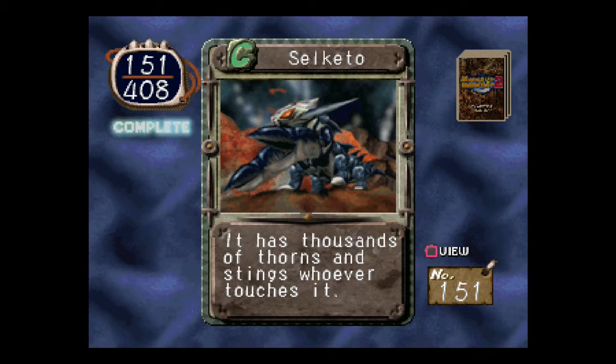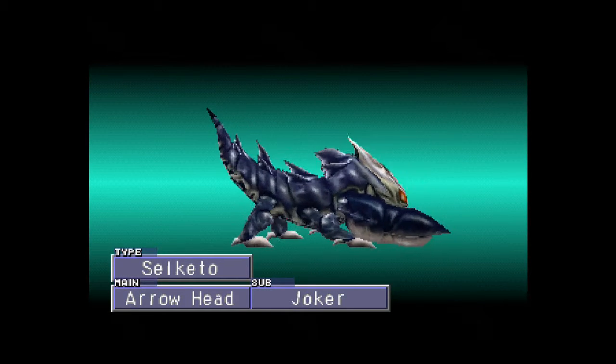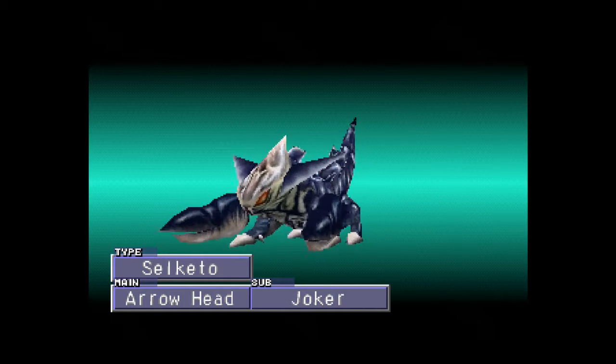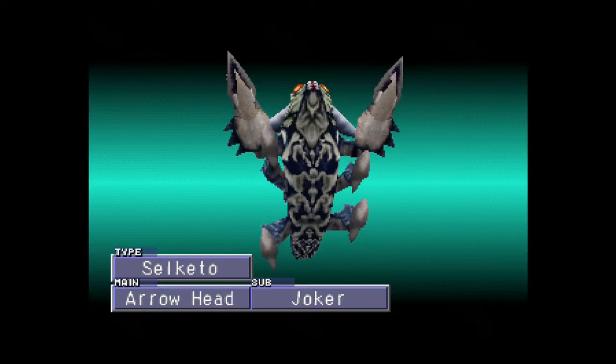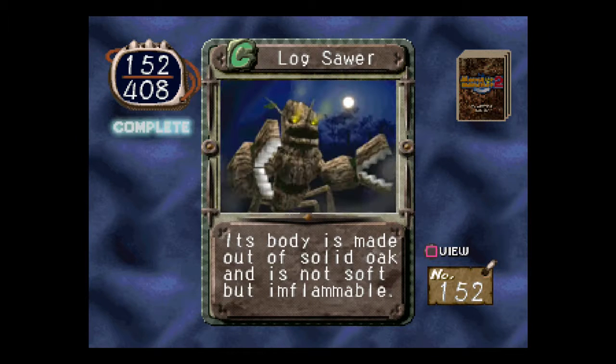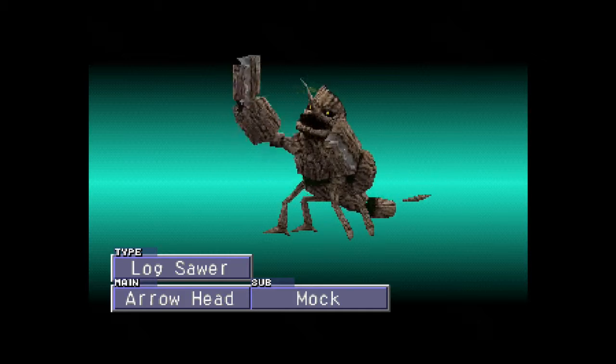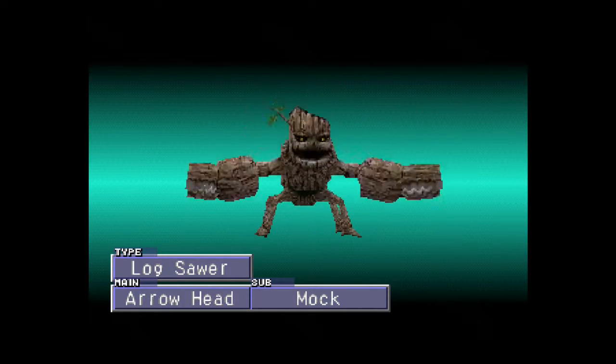Bless you, Byron. Quiet. Skelketto. It has thousands of thorns and stings whoever touches it. I can see myself having that — it's creepy but kind of cool. Moving on. Sub-Joker. The Logstar. Its body is made out of solid oak and is not soft, but inflammable. These are such random descriptions. That is the creepiest thing that's sub-Mock yet. It looks like some kind of weird spider.